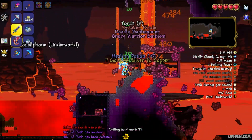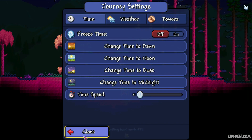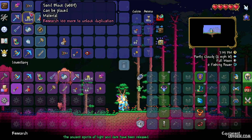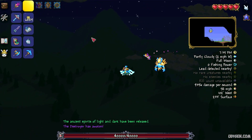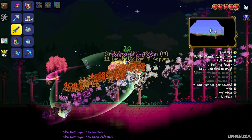Kill this boss. Return to the surface. Perfect if you return at night time. Use this item — use the Mechanical Worm. How to make this item is already covered in another tutorial. The Mechanical Worm summons the Destroyer boss. Kill the Destroyer boss.